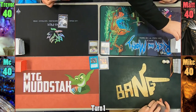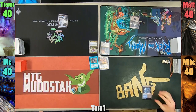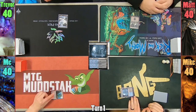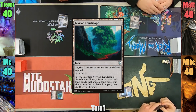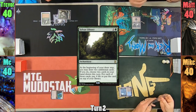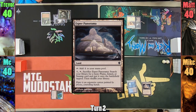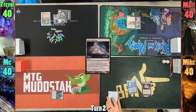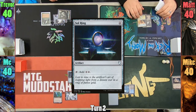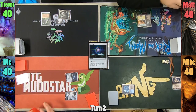Trevor plays an Island, passing. Matt plays a Swamp and passes. Mike plays a tapped Watery Grave and passes to me. I play a tapped Myriad Landscape and pass to Trevor. Trevor plays a Forest and casts Sylvan Library. Matt plays a Plains and passes. Mike plays an Esper Panorama, cracking it at the end of his turn to find a relevant basic. I play an Island and cast Sol Ring, then use the Sol Ring to crack my Myriad Landscape and go find 2 Islands, passing to Trevor.